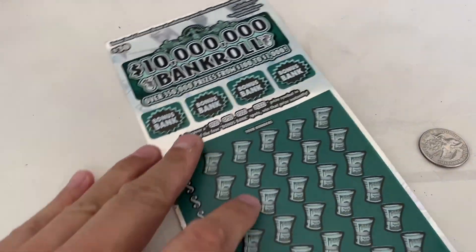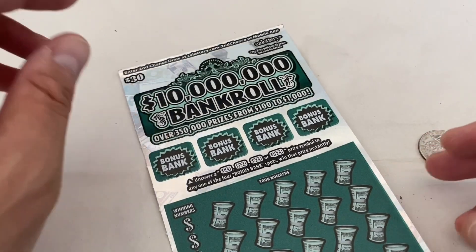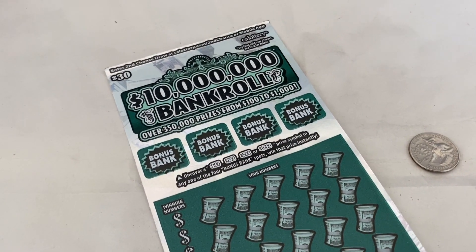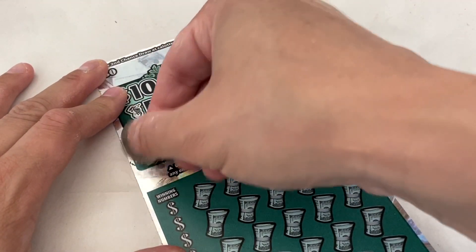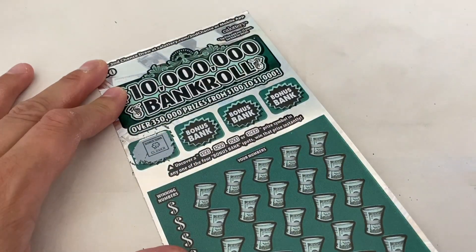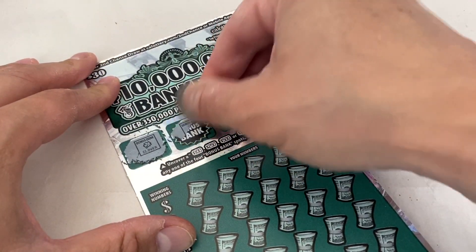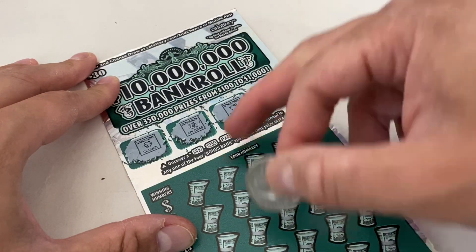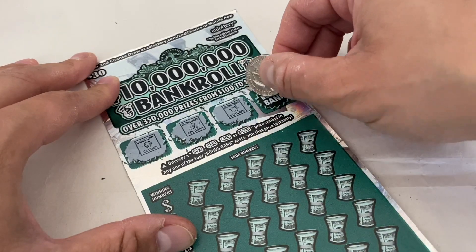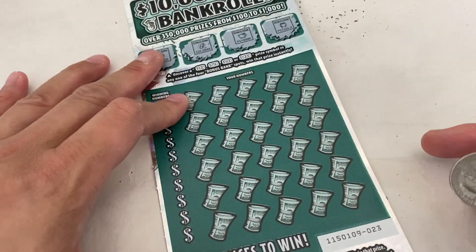Alright, let's go ahead and start scratching. We're gonna do the top portion first, which is the bonus banks. We got a clover, a gold bar, a piggy bank, and a pot of gold — so that is no winner on the bonus banks.